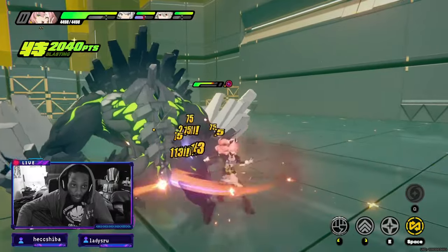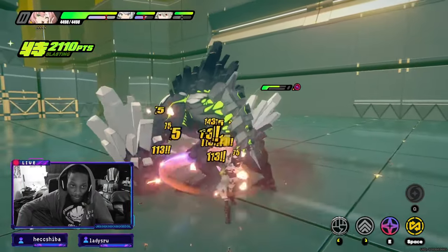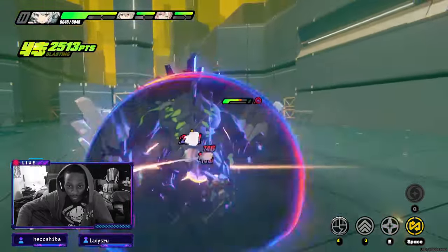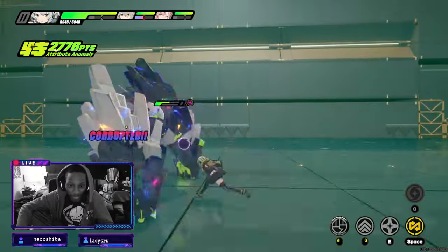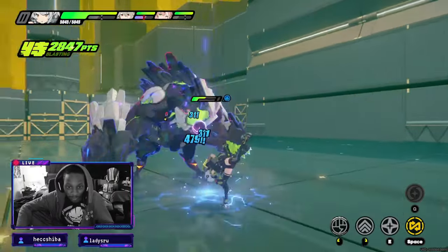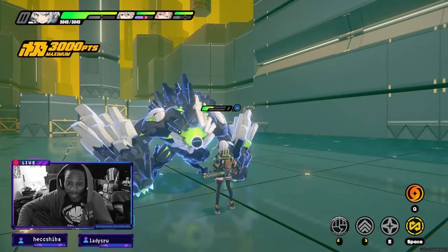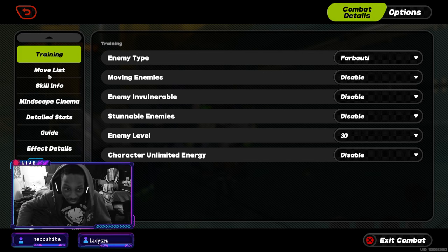Look at what she's doing — that's how you build up your gauge. There's no way to build it up faster. You hit it with the anomaly, the electric kicks in, and it's still not corrupted. I spend more time trying to corrupt and then we get disorder for 7K — that's a lot of damage, but you need to build up for that.